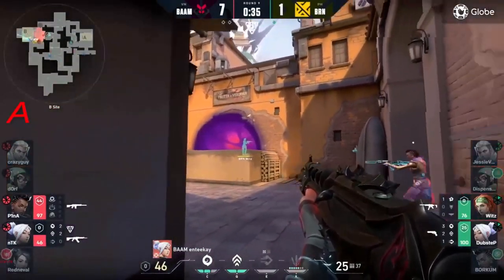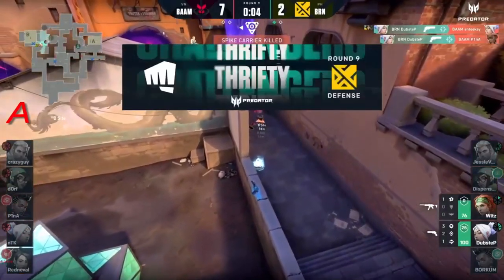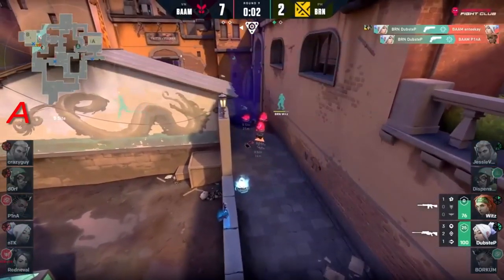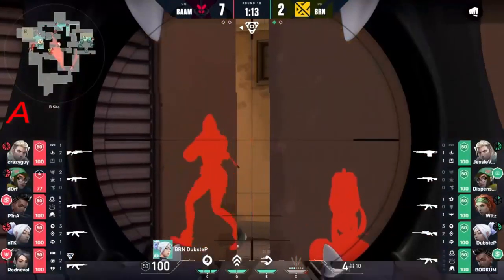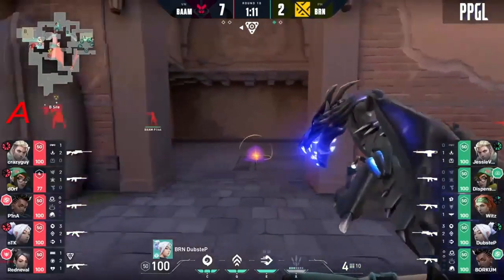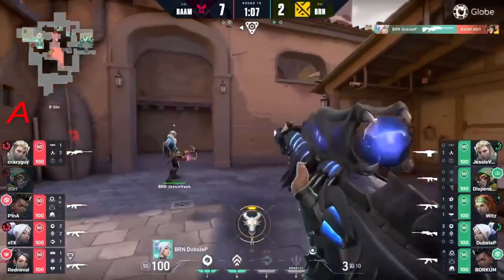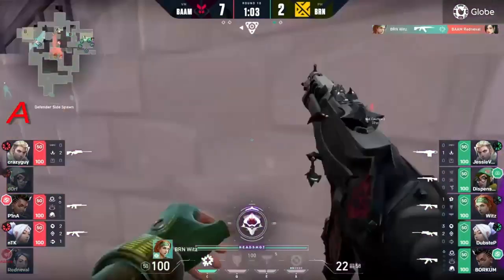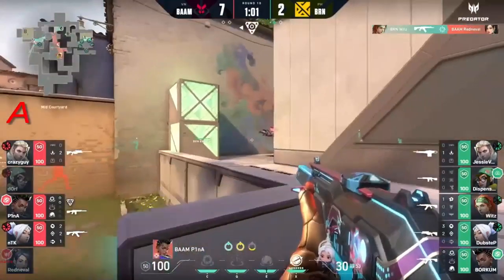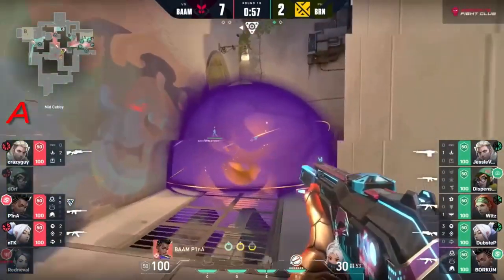Wits has a really good weapon. Dubstep comes in with the big Bam boom - dubstep has been trying to get these picks and this is where it starts to get a little bit worrying. He goes through that jump peek - that's disgusting! No way! No way that works!